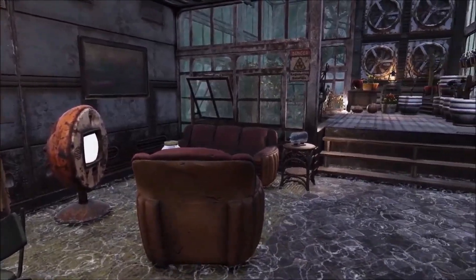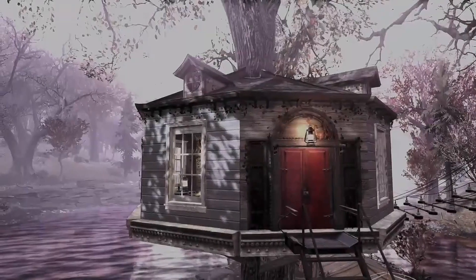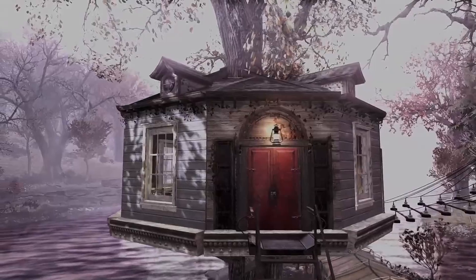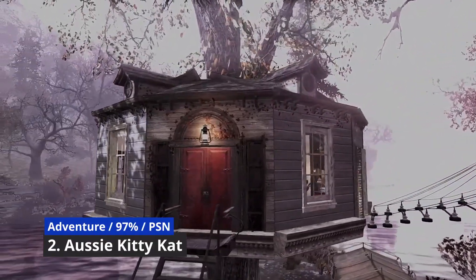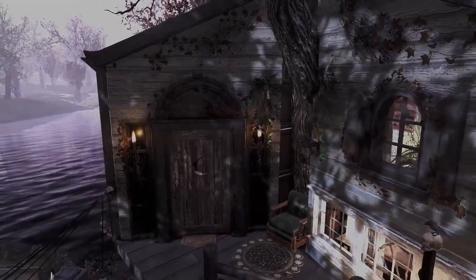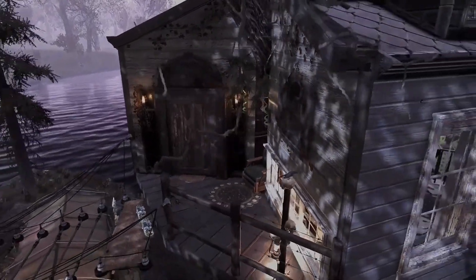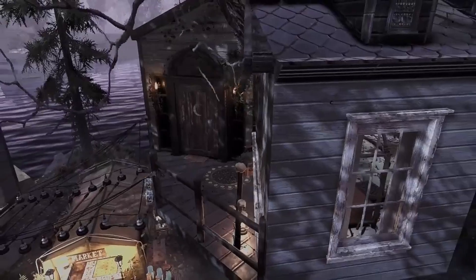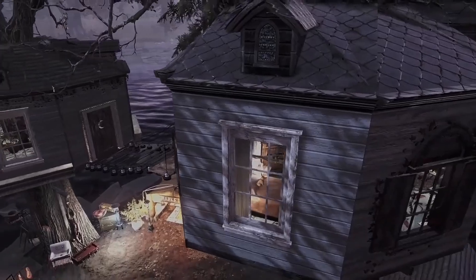This is where it got tough — the decisions were very hard to make. Number two is by Aussie Kitty Cat, and this is a tree house build. This is a big improvement on the previous one submitted last week. I really like what was done with the conduit rails and wires — a really nice touch, all done in Adventure mode so it took extra technique. Hats off for putting the time and effort into that.